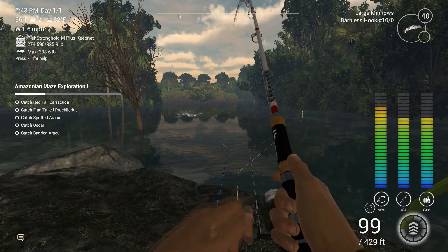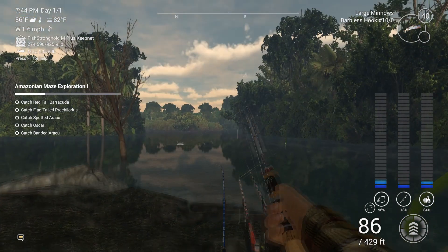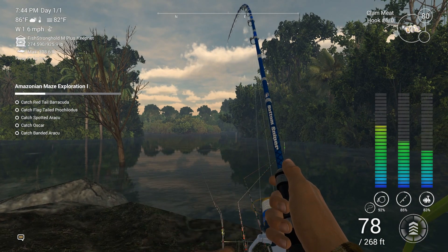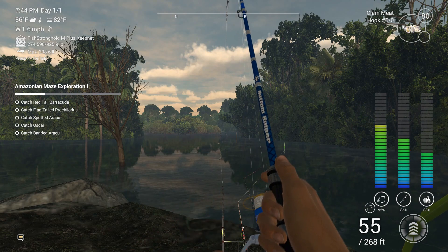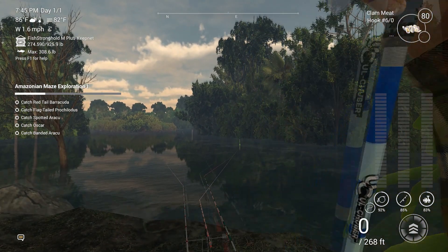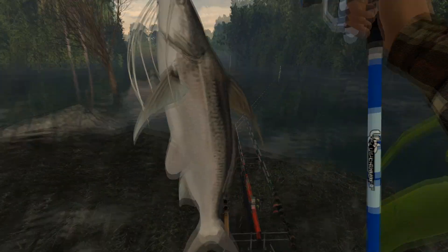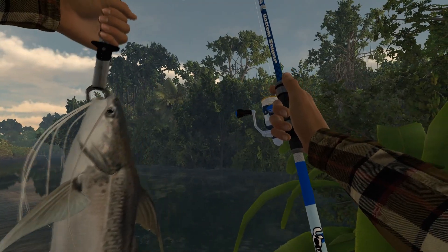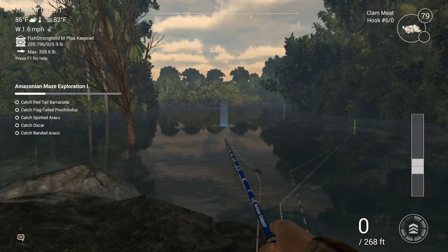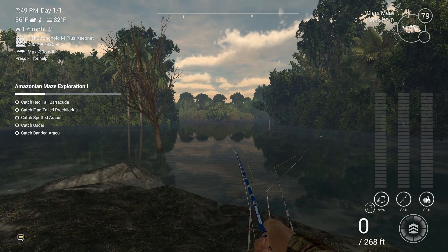Whatever we got on this one is a pretty good size. I'm going to grab this real quick — it's probably risky, but this is definitely bigger than what we had last time. Damn, he still got loose. But we got a trophy flat whiskered catfish. That's an interesting looking specimen — look at those whiskers. Granted, he wasn't worth as much as the other one, but nice to get a different type of fish.